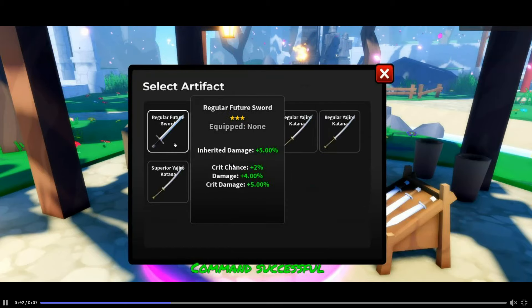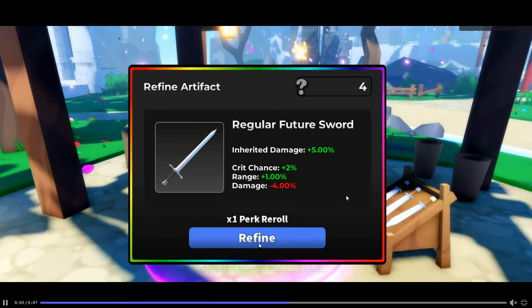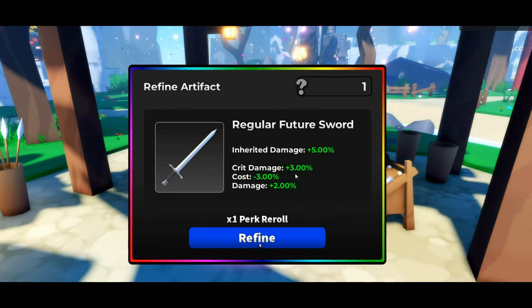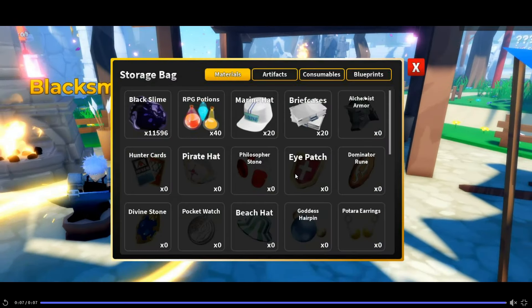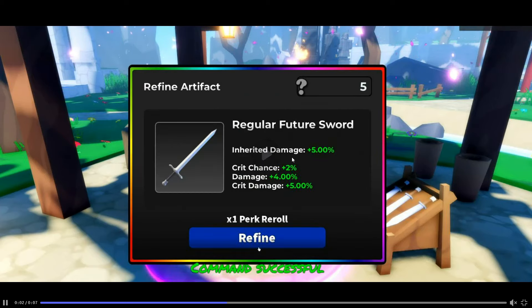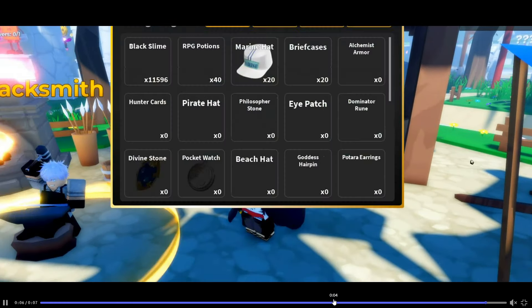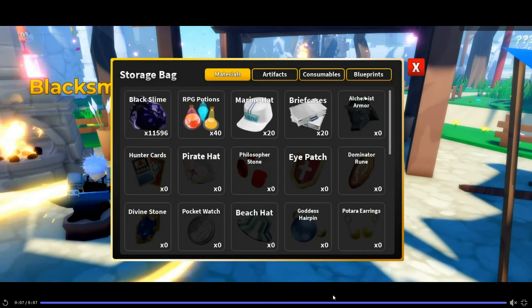It looks like you're going to be able to re-roll on artifacts — inherited damage, plus five percent crit chance damage, and crit damage. You can roll on these almost like a trait kind of deal. It looks like the top one stays — inherited damage stays — and then the bottom three look like they change. So you can now re-roll on artifacts, which is pretty sweet.